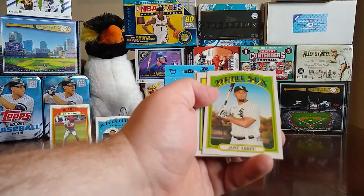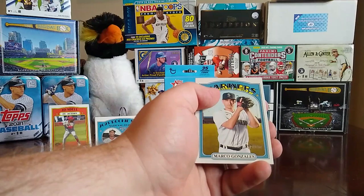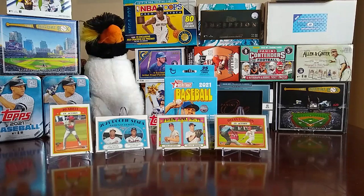And the last pack of this blaster box for 2021 Topps Heritage. Let's see what we get. We have an Anthony Rizzo in action, a Kyle Lewis, Zach Eflin, Joey Votto, Alex Verdugo, Jose Abreu, Lance McCullers Jr., Willie Mays World Series MVP, and Marco Gonzalez.